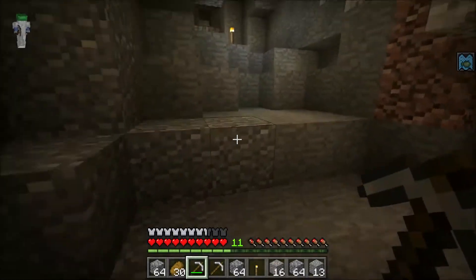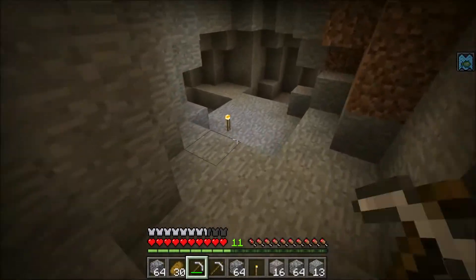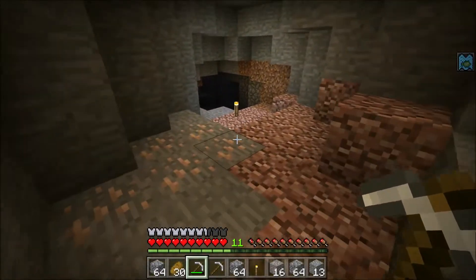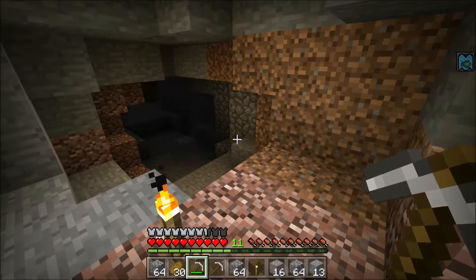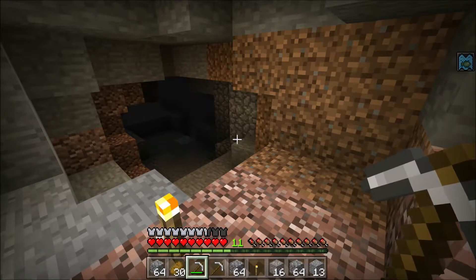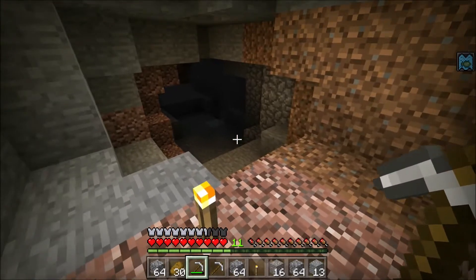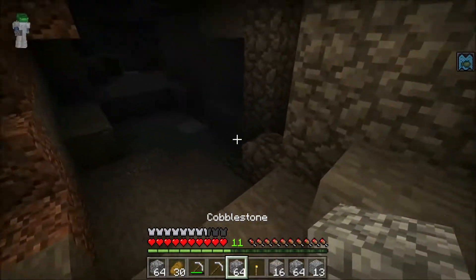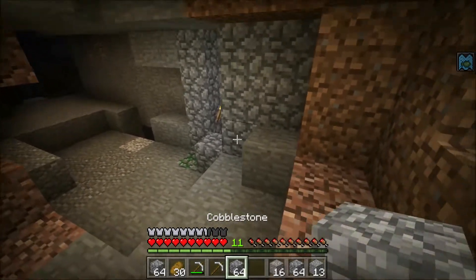I think I found something. I was heading in this direction, coming down here lighting up the area, and I see cobblestone in a cave. That can mean two things: one, someone has already been down here and placed cobblestone for building, or two, it's a dungeon. And by the mossy cobblestone being right there, I want to say it's a dungeon — and oh boy, it is a dungeon!